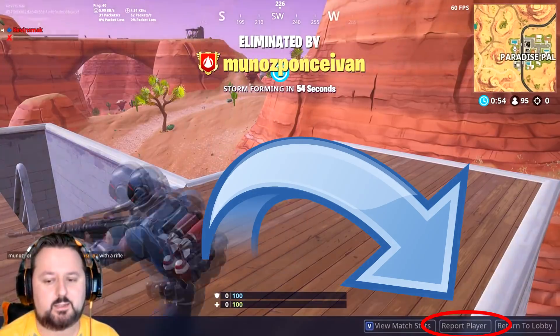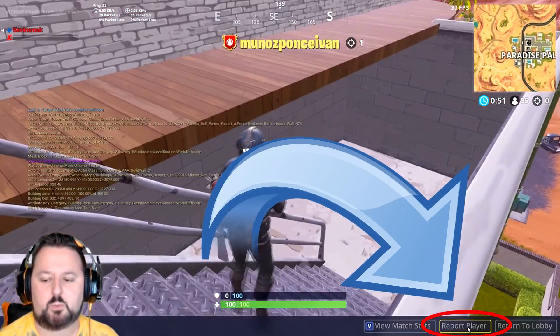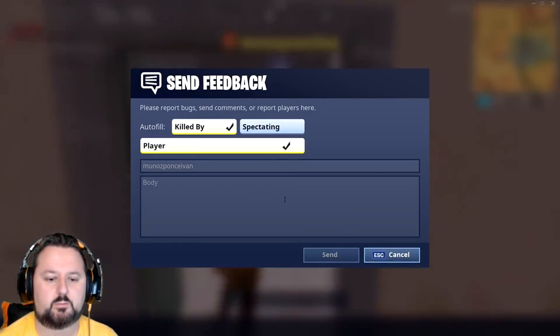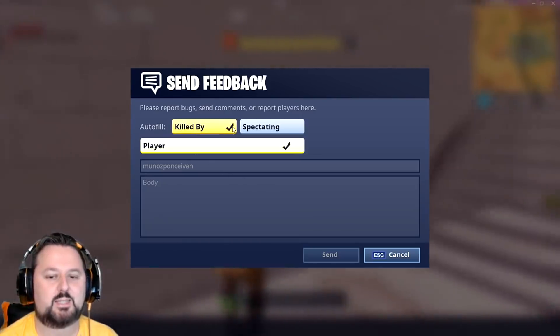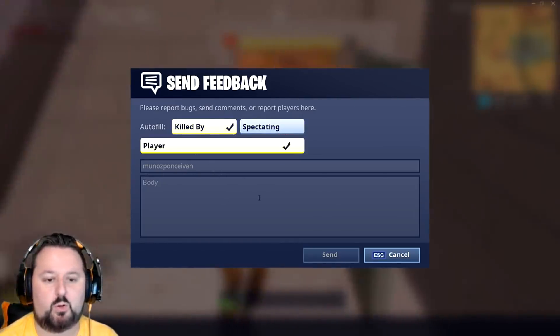You go ahead and click on Report Player. It'll bring up this menu. You can go ahead and say Killed By, and the name of the player is going to show here automatically.